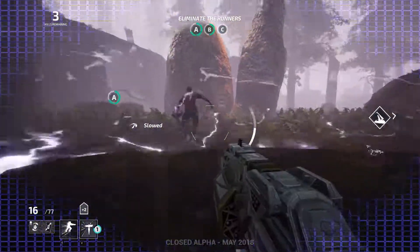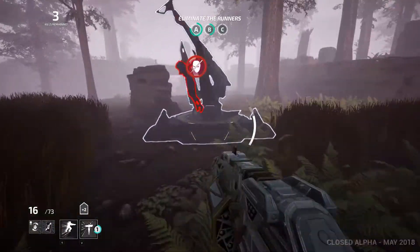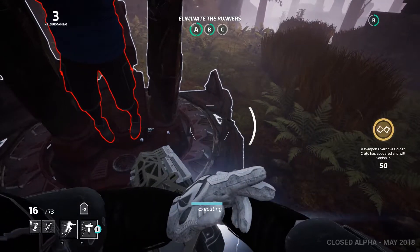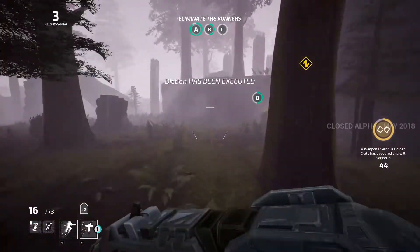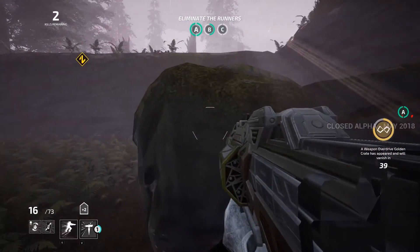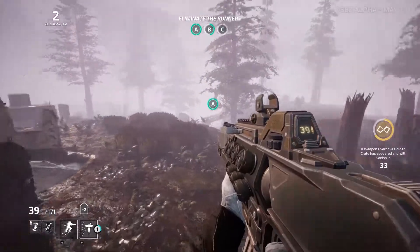The guns themselves aren't the most satisfying to use, with the exception of the shotgun, which definitely has quite a bit of a kick to it — which is quite satisfying when you land a hit. But overall at the moment they're quite basic. The main weapons right now are the sniper rifle, assault rifle, and shotgun, with the shotgun being the powerful close range option, the sniper rifle being the long range one, and the assault rifle sort of in the middle.